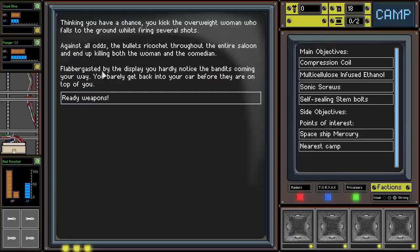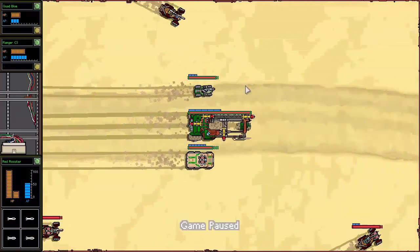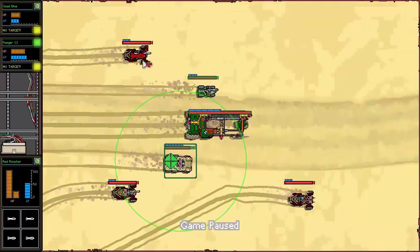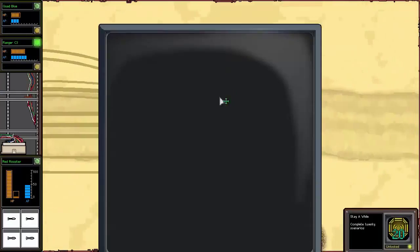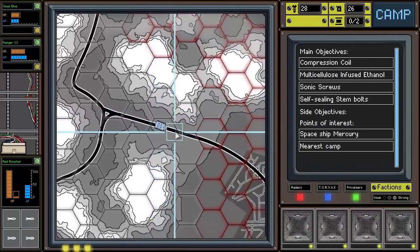Encounters are the bread and butter of the game, and the more you have, the more parts or fuel you'll earn and the longer you'll be able to survive. Initially, it's best to use your vehicles as mobile shields, protecting your MCV from damage while peppering enemies with attacks. The MCV I chose is ideal for offering heavy support fire. Hopefully you'll find several random encounters via radio beacons or just through the roll of the dice as you travel. Your rewards won't be great, but hopefully they will add up enough to upgrade at your first camp.